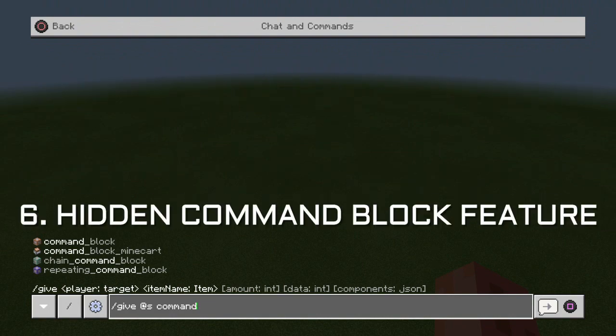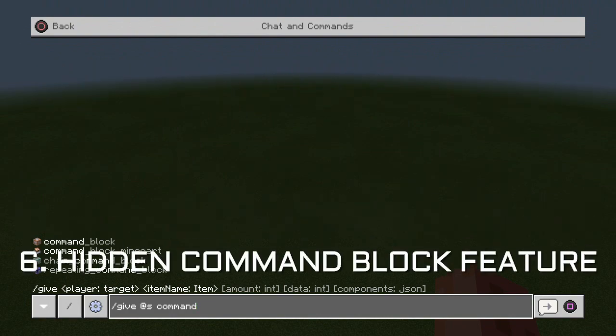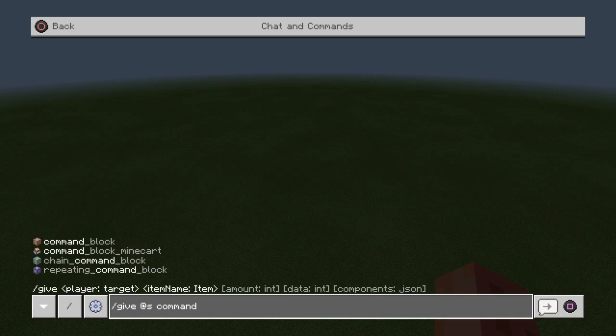You might not notice it, but it's a very secretive feature that you have to go and get yourself. This is how you get it in your chat. All you simply need to do is go into your chat and type in: slash, give, space, @s, which means yourself.